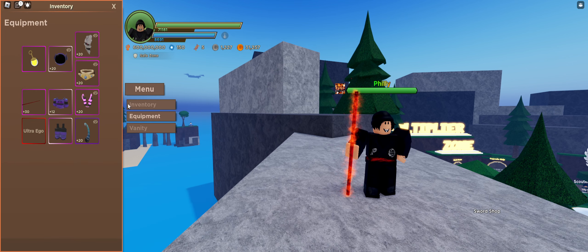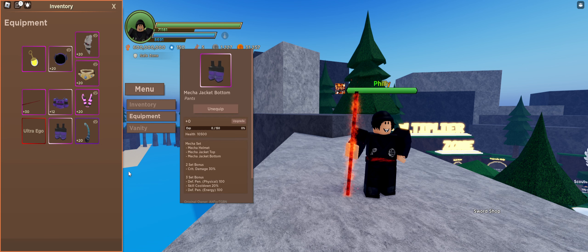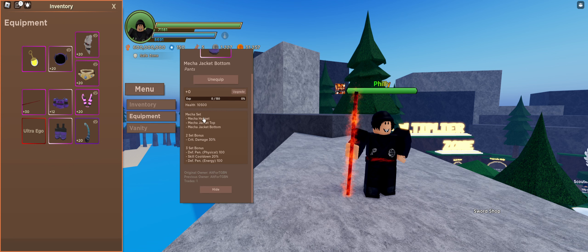If we go across to our inventory right now, I've got the full set of the Mecha stuff on. If I click on this pants, I've got my normal health for just wearing the piece, and now you've got this Mecha set bonus. If you're wearing two pieces, you gain 30% crit damage. If you're wearing all three pieces, you gain defense penetration — both physical and energy defense penetration. Really OP, and you gain this super unique stat that hasn't been released ever in the game: skill cooldown 20%. Absolutely ridiculous.